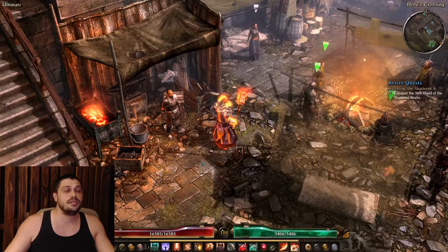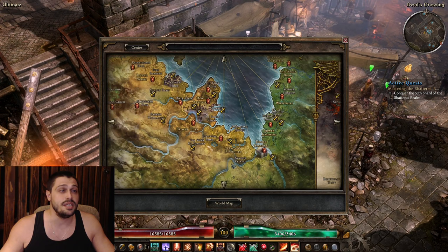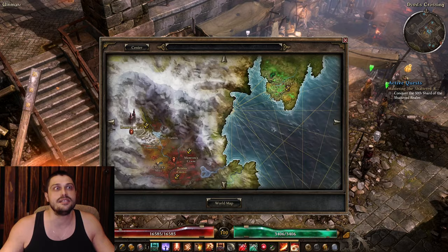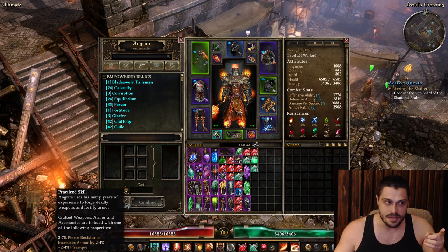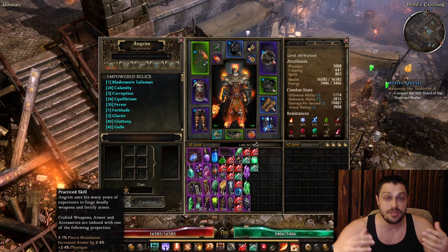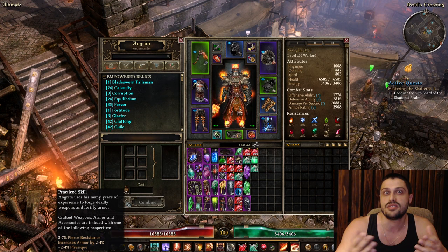As you play, you will unlock a blacksmith, and every time you reach a different city there will be a new one - blacksmith in Malmouth, Homestead, Fort Ikon, and so on. Every blacksmith in this game is different. Check the passives under 'Combine' - depending on your class, you need to check every blacksmith and figure out what type of stats you want to apply on your gear. Some blacksmiths will be better for your build in Homestead, some in Fort Ikon, some in Forgotten Gods DLC main hub.